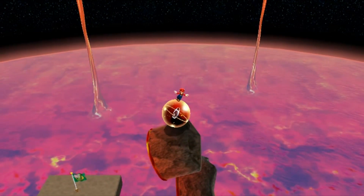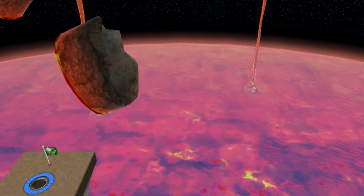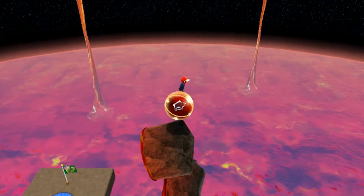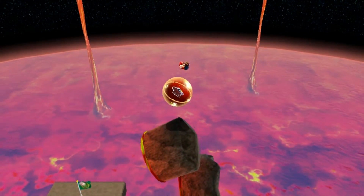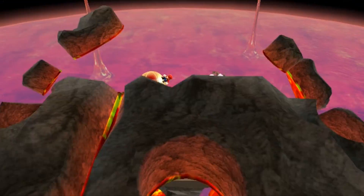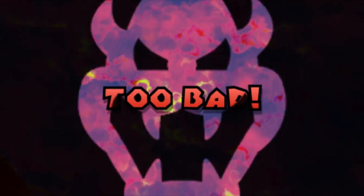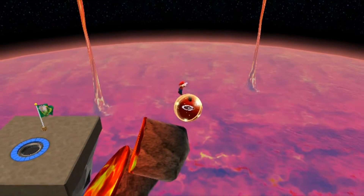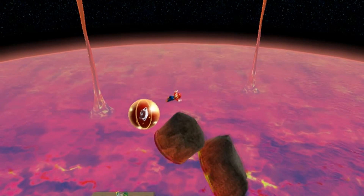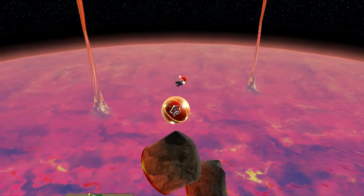Trying again, I hit the bottom of the lava platform when it was at a diagonal angle, rolled off really quickly, then decided to jump to see if I would go somewhere to the right — and this happened. I got pretty excited, so I went back and saved a state from just after changing gravity, tried jumping when landing on the lava tube thing, and then this happened.